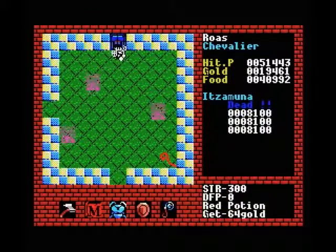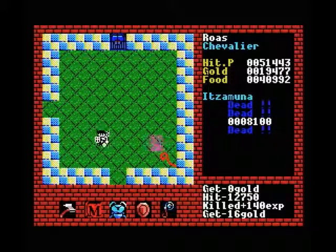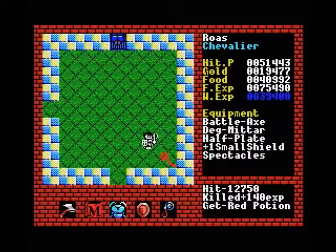I'm just going to equip a spectacle to make sure they don't drop anything useful. Red potion — okay, that's worth it so we'll use the axe to kill these guys. These higher level towers are just stuffed with blue doors, so you really need a lot of keys to get through them properly.